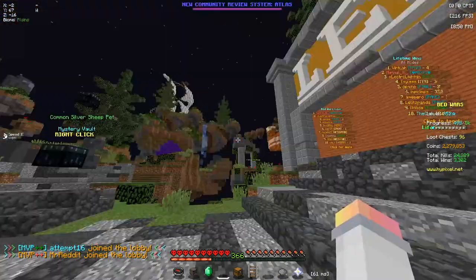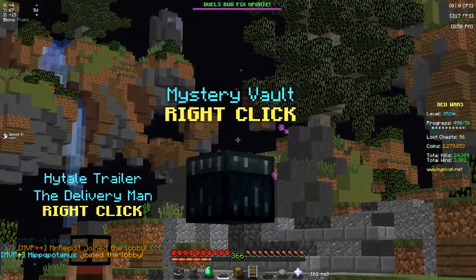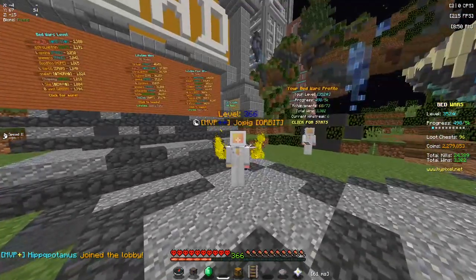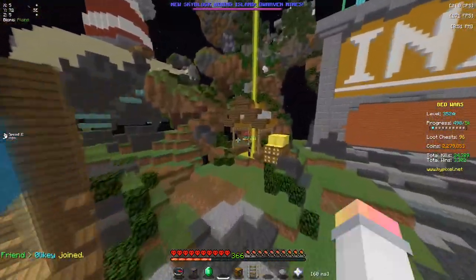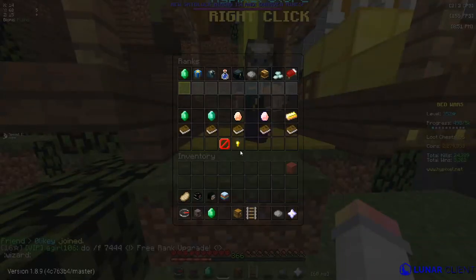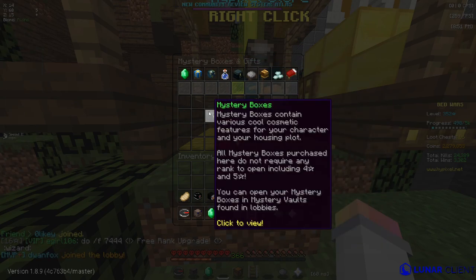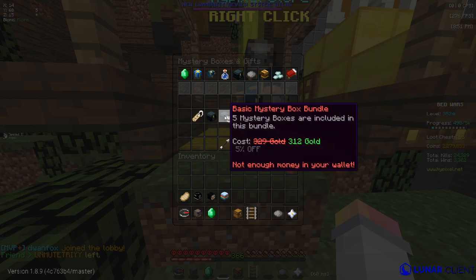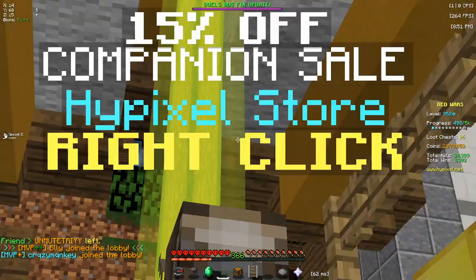So pretty much the main idea to get Mystery Dust is to just keep opening the Mystery Vault, keep opening Mystery Boxes that you get. You can also purchase Mystery Boxes directly — if you go to store.hypixel.net, which I'll put a link to in the description, you can buy them, or you can buy gold, which then you can use to buy Mystery Boxes in the store here.